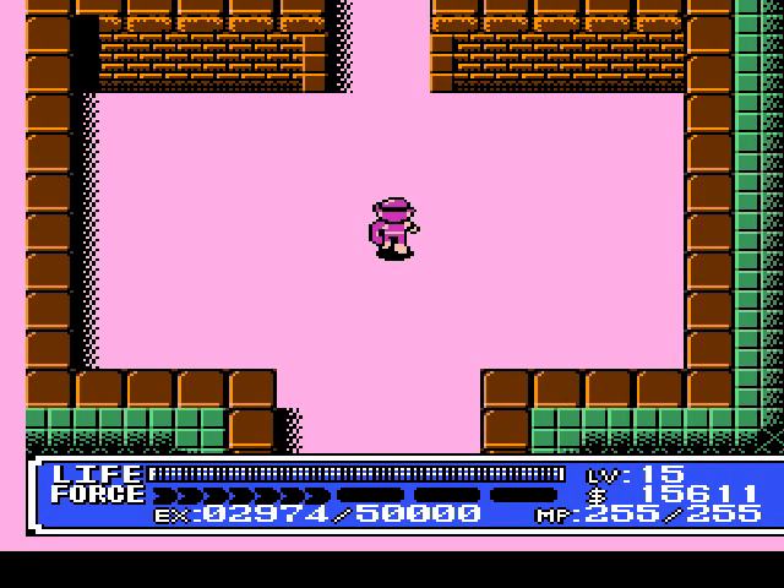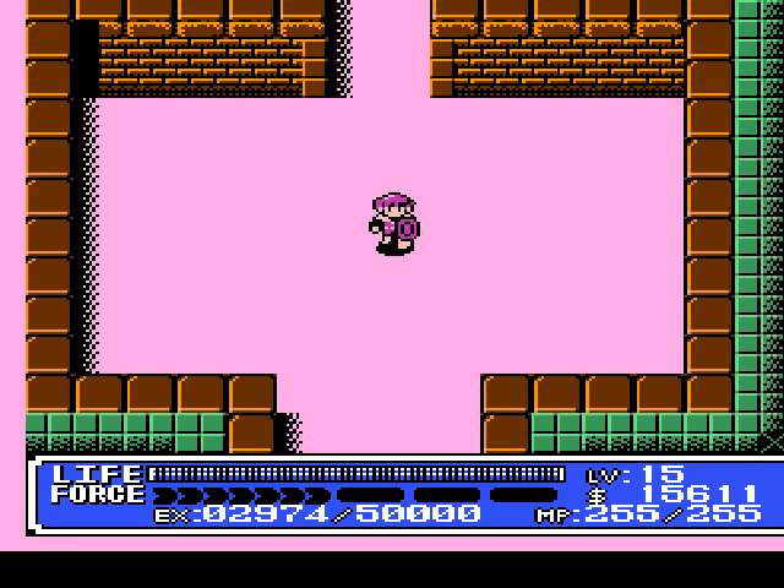Hey everybody, welcome back to Let's Play Crystalis for the Nintendo, Part 10! Today we're going to gather some upgraded equipment, and then we're going to boogie on over to the pyramid and hopefully stop the Emperor Dragon from ruling the world. Here we go!